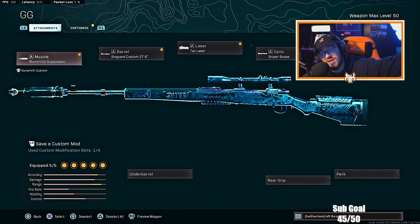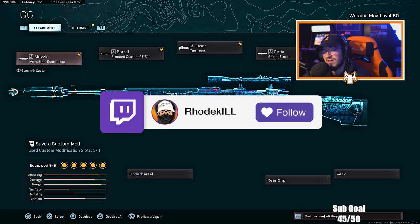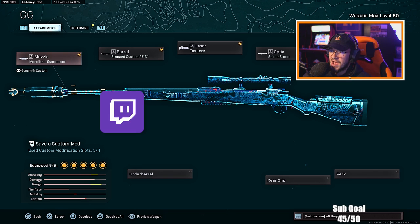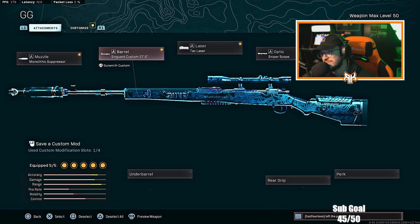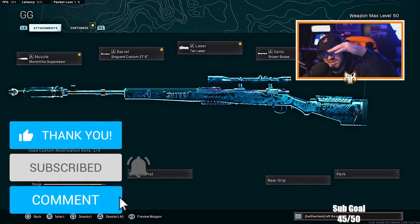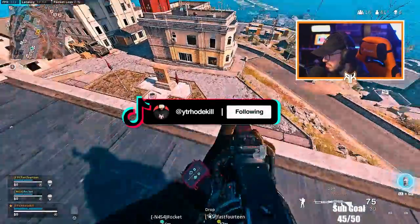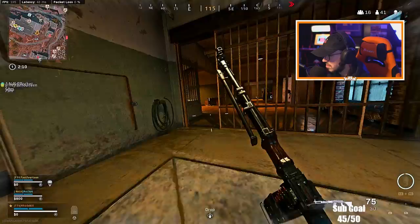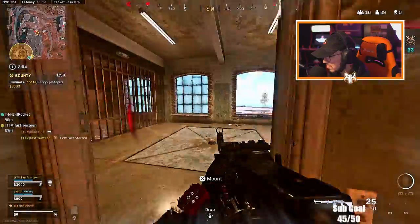Let's jump into the class setup really quick, but before that, go follow my Twitch — you'll see it on screen right now. I stream almost every night and I love seeing new faces in there. For the class: run the Monolithic Suppressor, Singard arm, Singard Custom 27.6 barrel, Tac Laser, sniper scope for the optic, and the F-TAC Sport Comb stock. Drop a like, hit subscribe, and I'll see you in the gameplay!